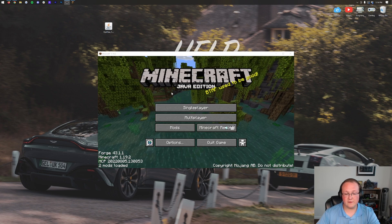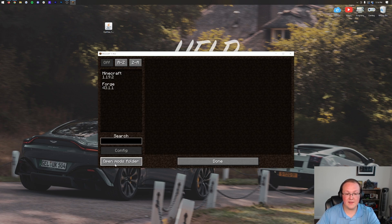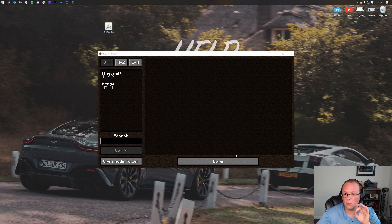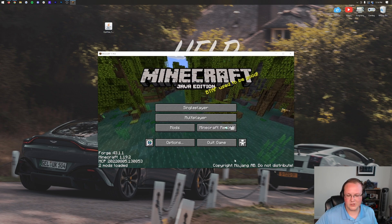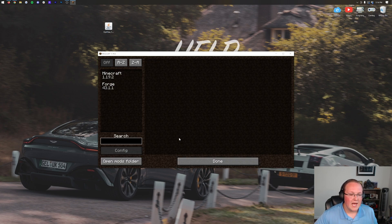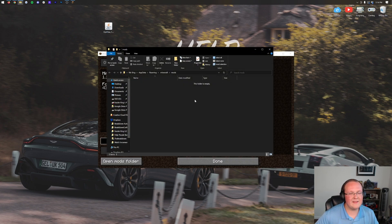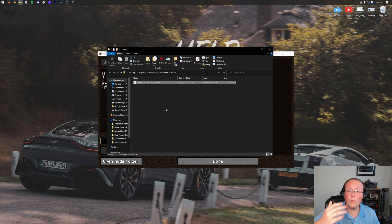Here we are on the Minecraft main menu, and from here it's so easy. Just click on Mods, then Open Mods Folder. Then drag and drop Optifine into your Mods Folder. From the Minecraft main menu, click the Mods button, then click Open Mods Folder in the bottom left. That will open your Mods Folder, and all you need to do to install Optifine is drag and drop it in. This is also where you'll have all of your other Forge mods.